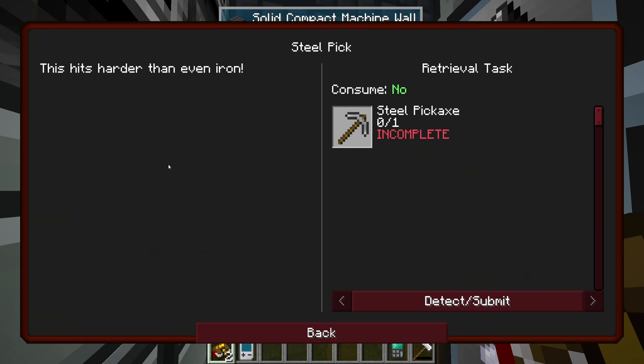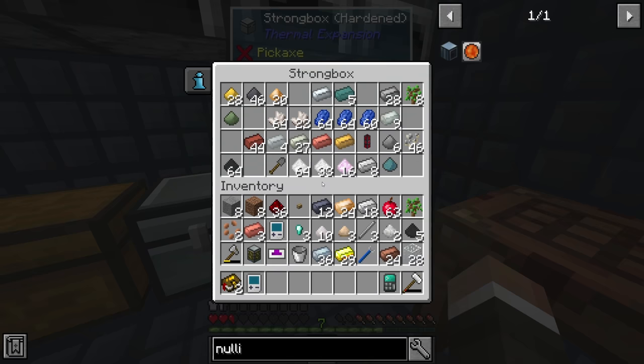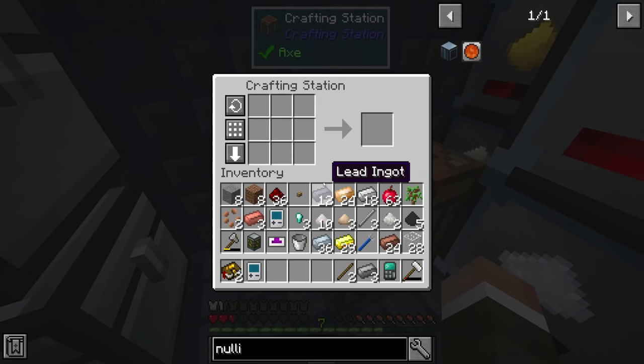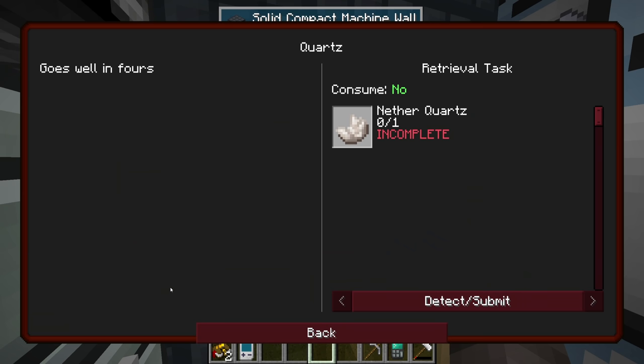Back to the quest book — let's complete some quests that lead us to the refined storage system. First on the list is the steel pickaxe; it hits harder than iron. I think we've made one before, but either way it's not too hard to make. That quest is complete.